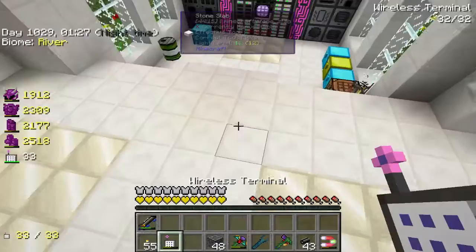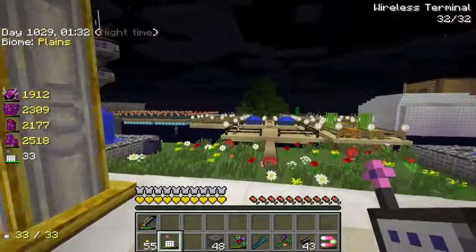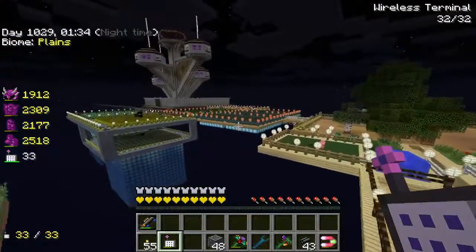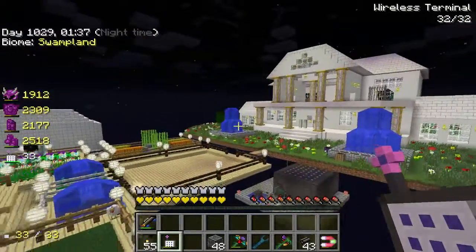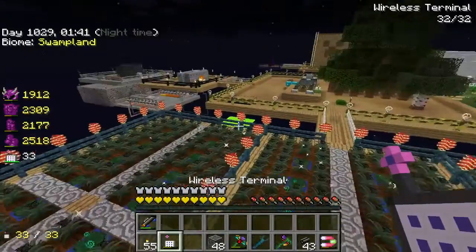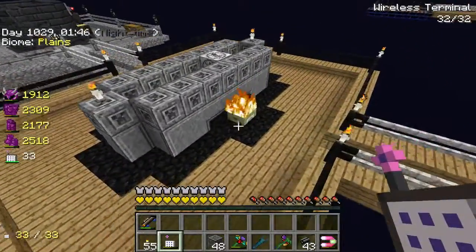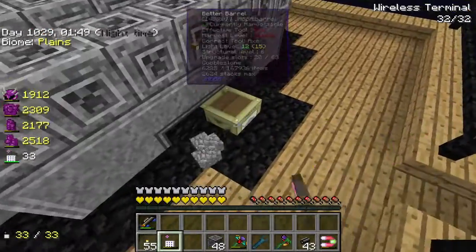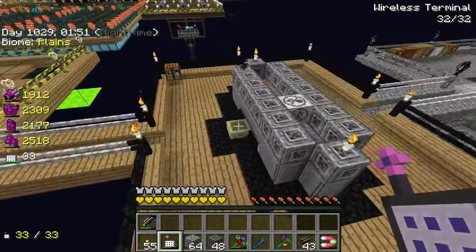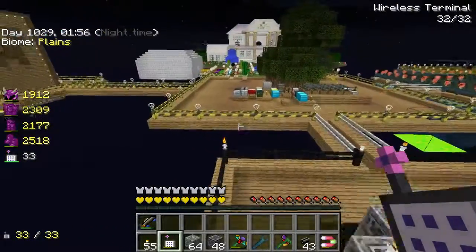We'll just check that our wireless system is working — it's working there. We'll check out in the world itself. The wireless finishes there — we have it all done. My chest is burning, which is pretty cool. They don't actually catch on fire though.